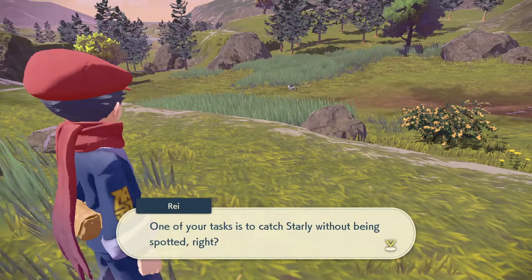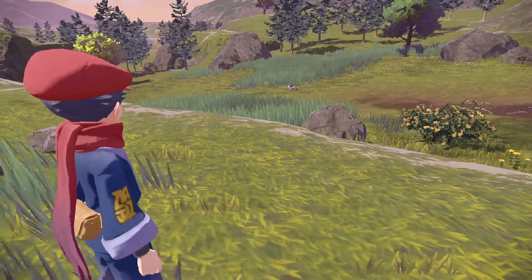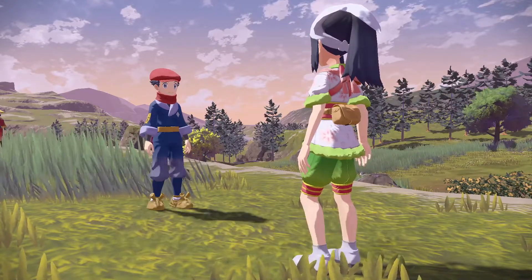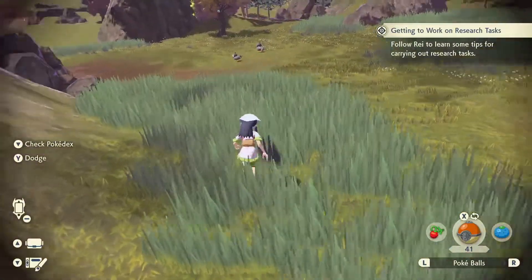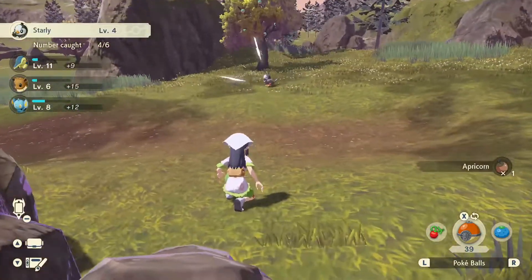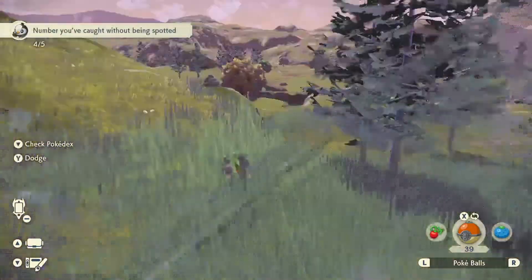I wonder how much of it we need to complete for the Pokedex to be considered completed. One of your tasks is to catch Starly without being spotted — you can get that done by hiding in some tall grass. I think we already did that, but we'll go ahead and do it again. Let's try and catch some Starly. We've already caught a couple, but let's catch another one. That Starly definitely didn't see us. We've caught five of them and that one counted as not being seen — awesome.